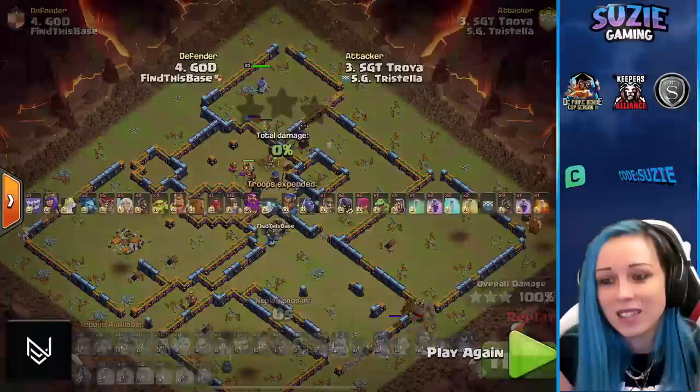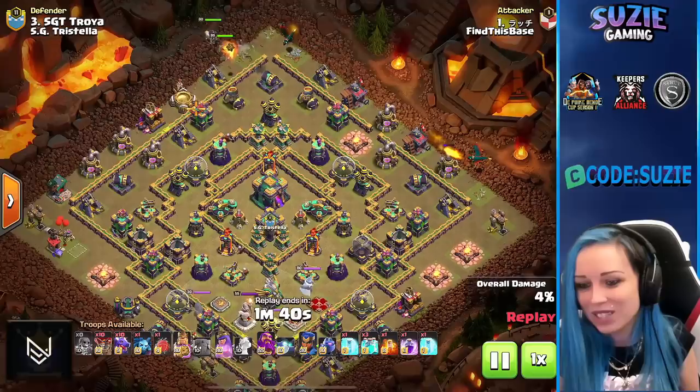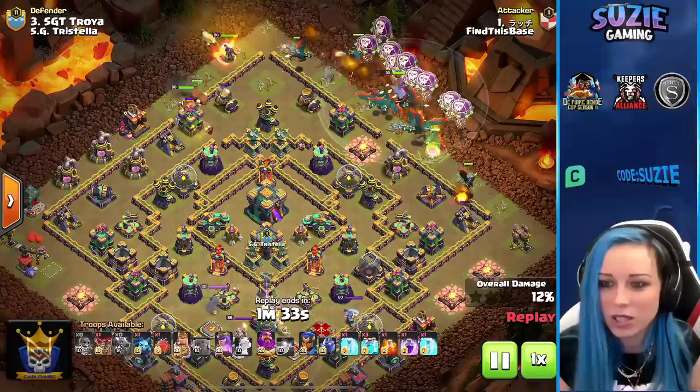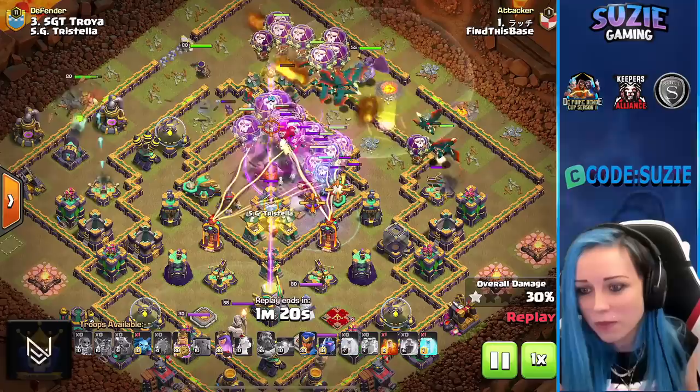Find This Base coming in with another hit. We have dragons — look at this with three Clone Spells. I think we will be cloning balloons in the core of the base. Using the King and Queen for the funnel. One dragon just trying to set up very easy pathing for this dragon — using that blimp.